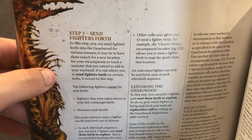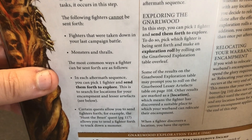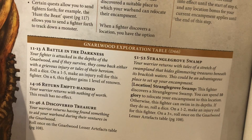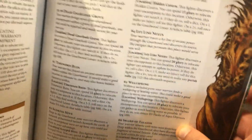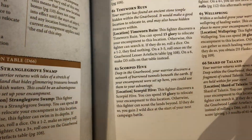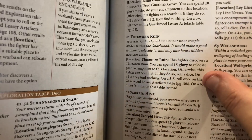Even if you're not doing a quest you can send fighters forth to explore the area — looking for monsters, loot, and all kinds of things. It uses a d66 table of results showing all kinds of locations. When you find a location, if you have enough glory — for example 15 glory — you can spend it to move your encampment there.